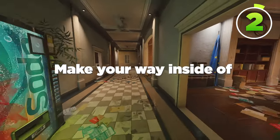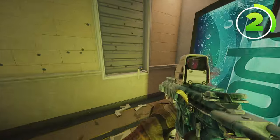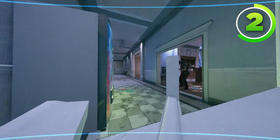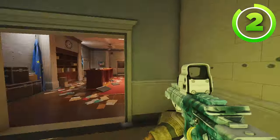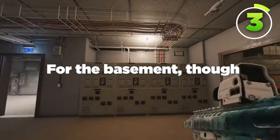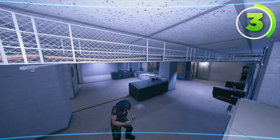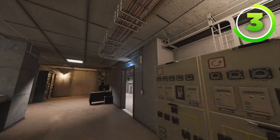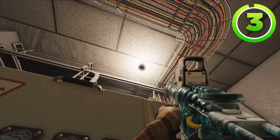For the next Valkyrie camera, make your way inside of this hallway, then throw the Valkyrie camera on the right side of this windowsill, just like that. This Valkyrie camera can see all of the admin hallway, leading into site, leading into this hallway, or leading into reception — a great camera that gives a lot of information. If you want a Valkyrie camera for the basement, I definitely recommend this one on the lightbulb, just like that. It sees all of the backside of basement, as well as even into the spiral hallway over there, and it's on a lightbulb so it's not going to be noticed by a lot of attackers, especially if you're not redpinging.